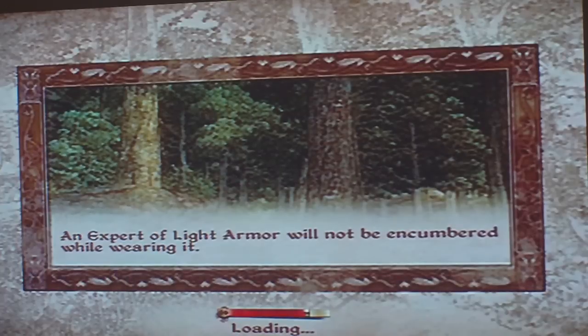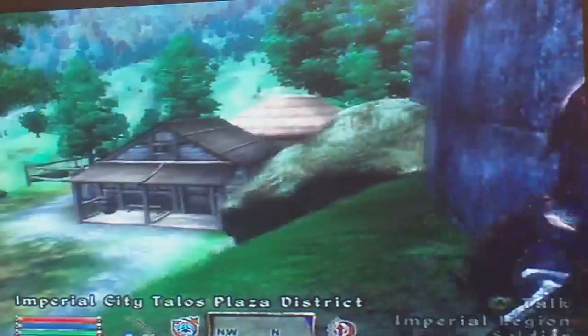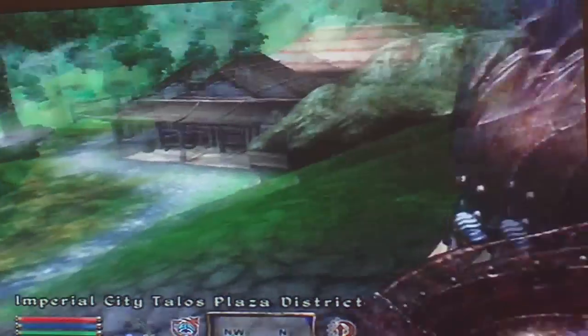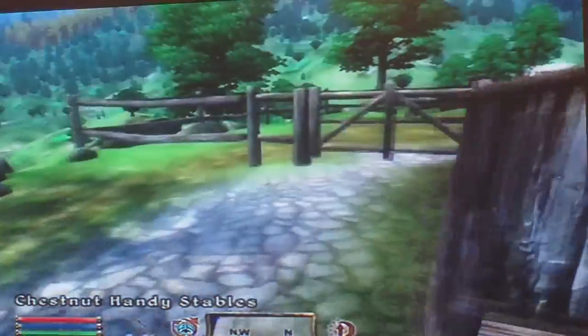If anyone else has got any Oblivion requests, just send them in. If I don't know where to find it or what you're talking about, I'll put it on. So you're here, outside at the Plaza District. You want to go straight over here past the stables — you can just go through these, you don't have to go through them.